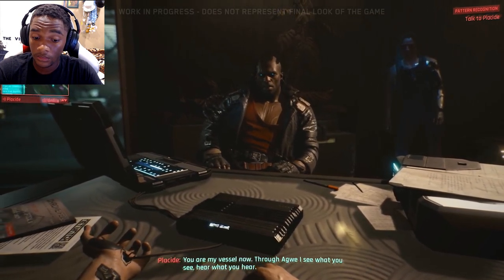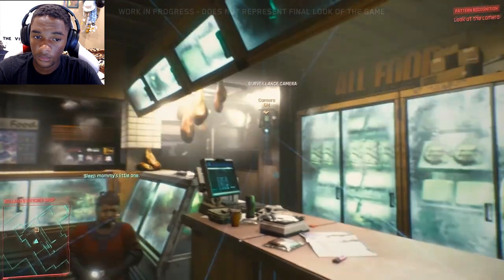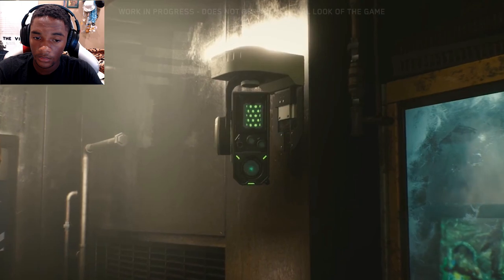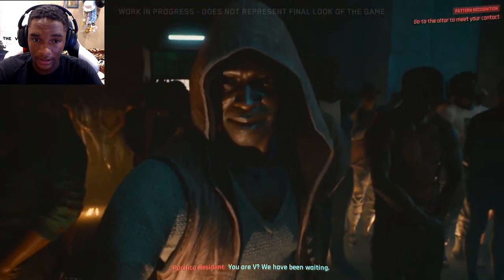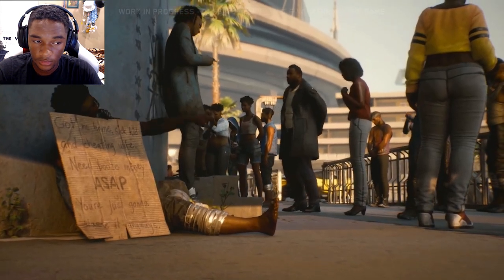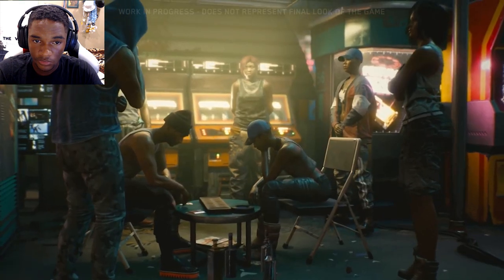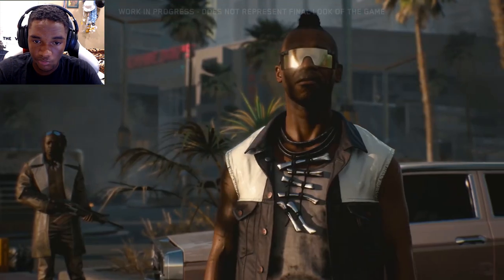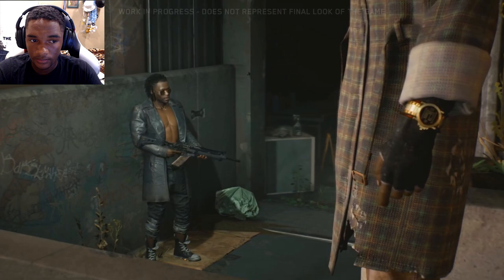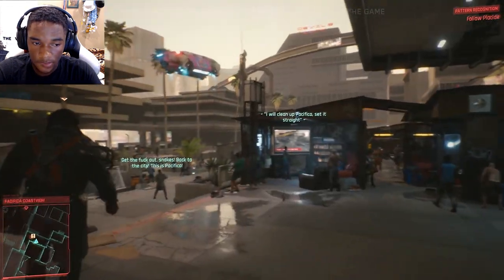You are my vessel now. Through Agui I see what you see, hear what you hear. This mysterious gang of highly skilled netrunners has close ties to the local Haitian community. Haitians settled in Pacifica in the 2060s after natural disasters struck their island and forced them to emigrate en masse. The Voodoo Boys gang formed around this same time, though at a smaller scale. Now the gang effectively rules Pacifica.